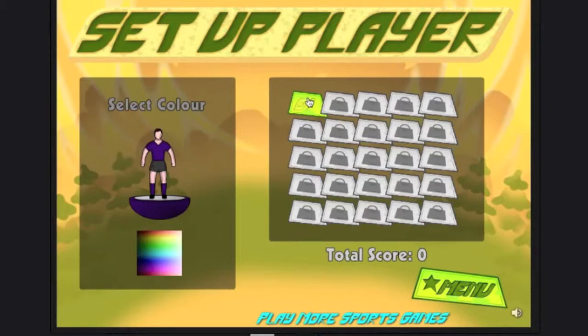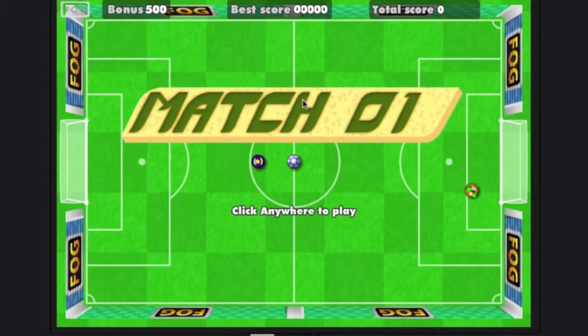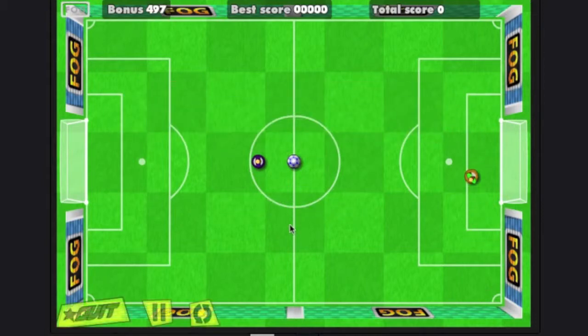Then you select the level — level one. To begin the match you just click the mouse. The point of the game is to hit the soccer ball into the goal. In level one there's only one opponent. To play, you click on your guy and drag back.